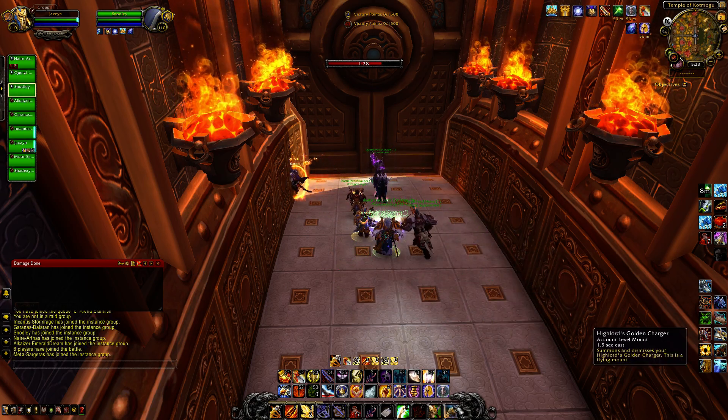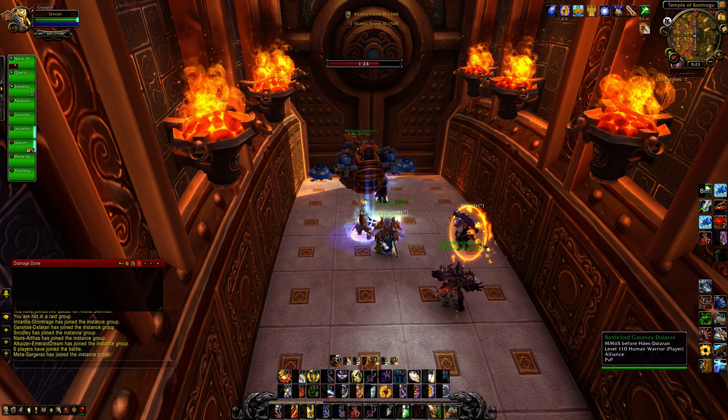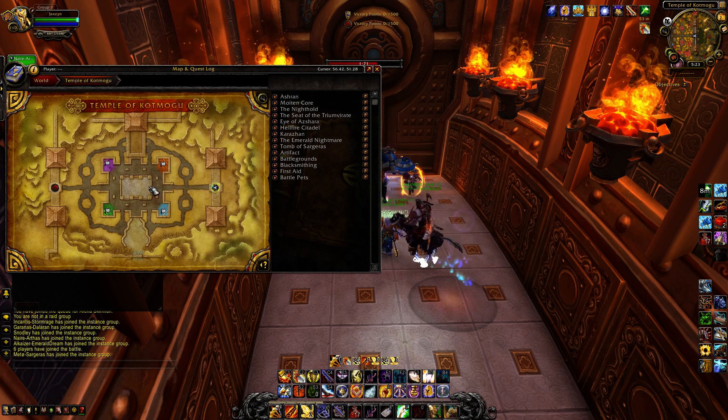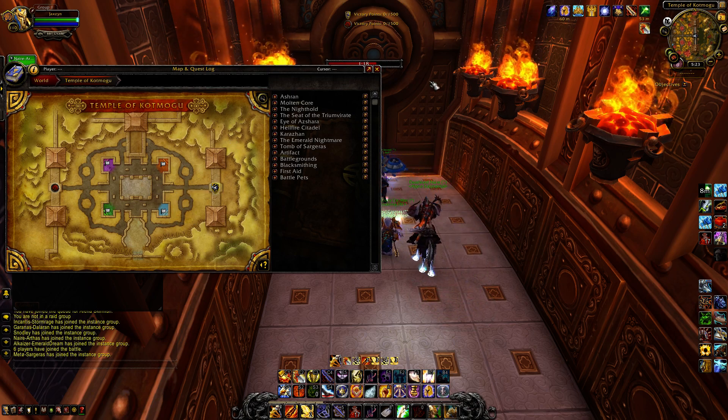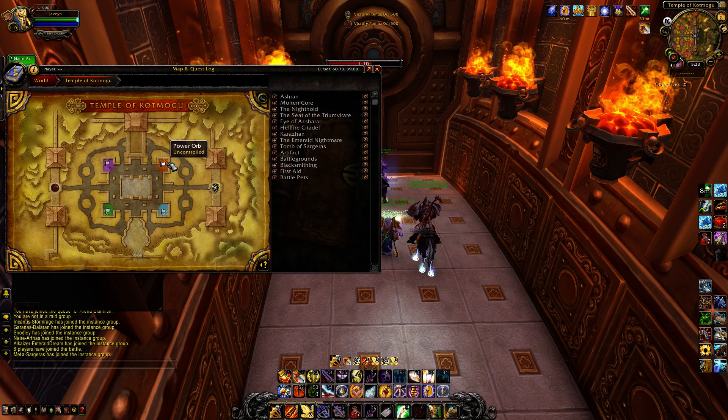Hopefully I've got one half-competent healer. Own the center as well as own the orbs. There are four different orbs located in each corner of the map. When the countdown opens up, these doors directly in front of us open and you hop on your mount, sprint, and pick up the orb.